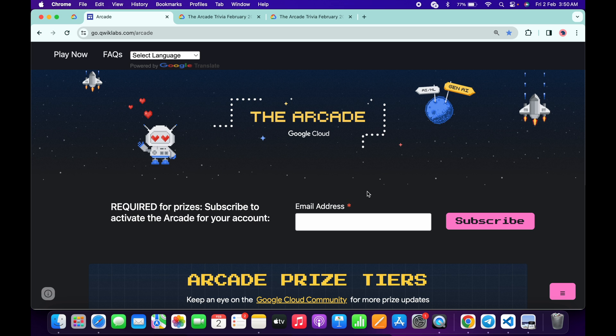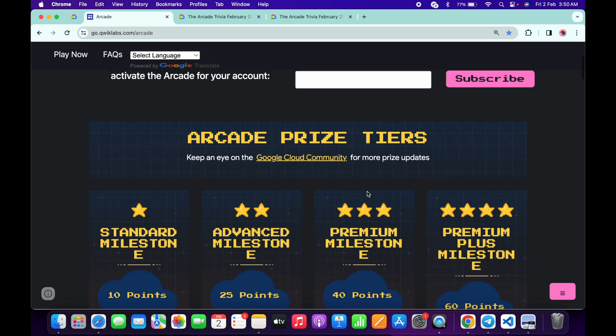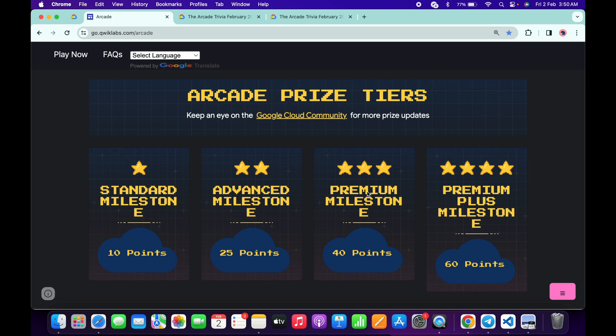Please watch the video till the end. If we come back to the Arcade page and scroll down, you can see the changes. Here you can see Standard, Advanced, Premium, and Premium Plus milestones. Last time they disclosed the points required only at the end of the Arcade phase, but now they have already disclosed that for getting a Standard tier you need at least 10 points, and for Premium Plus you need 60 points. In future they will also disclose the swags for Standard and Premium Plus.